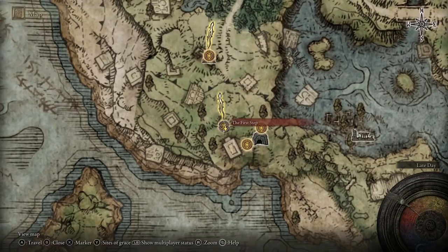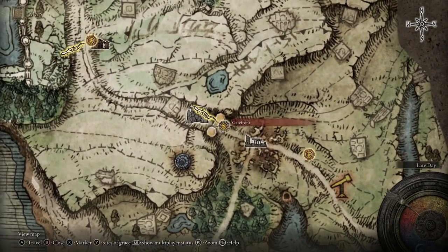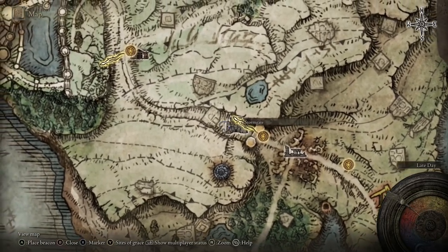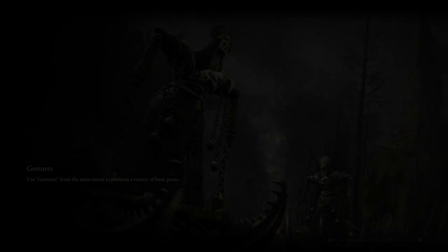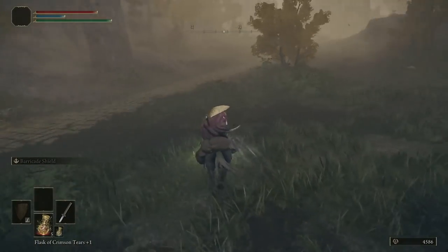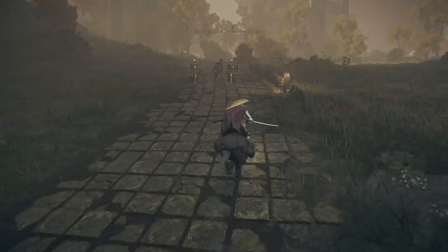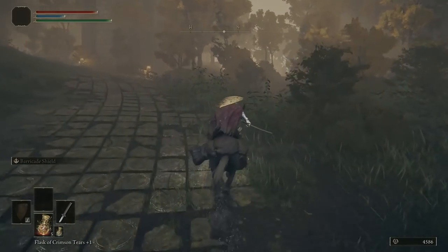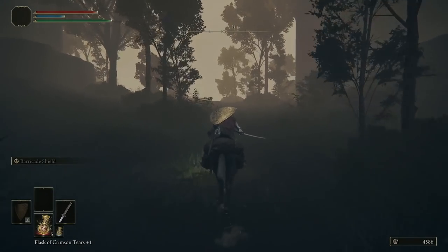From the first step where you start the game, as soon as you enter Limgrave head north past the Church of Vela, keep going up and get yourself to gatefront. From there head west, come all the way up this path and head to Stormhill Shack. From Stormhill Shack head north up the main path, ignoring all combat, and take the dirt path off to the right. Follow this all the way until you get to the bridge.